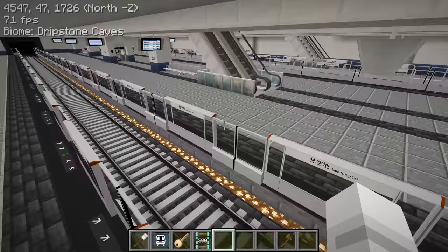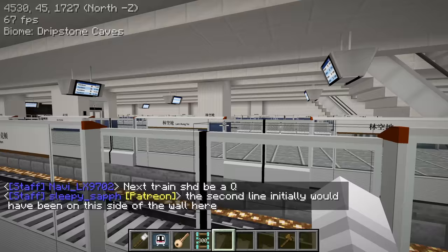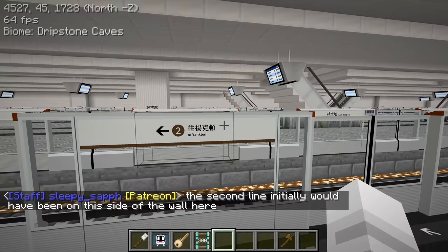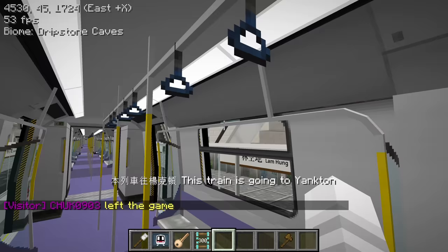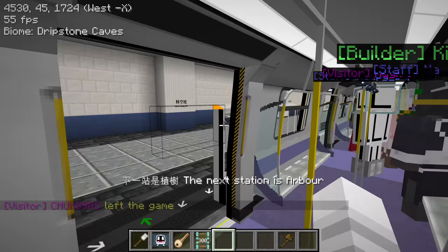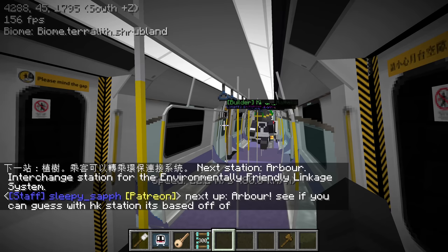I would imagine if there's a second line the tracks would be right here. I kind of wish there was a second line - that would look cool. Right now if you don't get off on the right side it doesn't really matter, but with a second line you'd need to know which side. The train is arriving - there's no automatic platform announcement so Sleepy had to announce it manually. This is a Q train - currently a retextured C train because Q trains haven't been officially added to the mod yet.